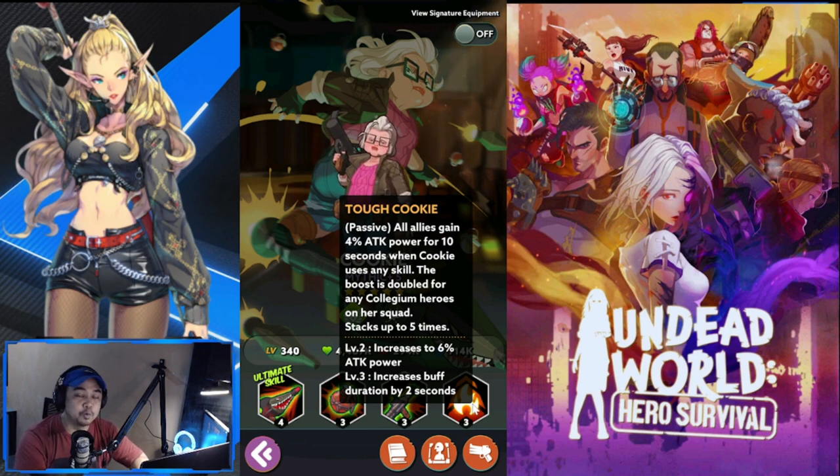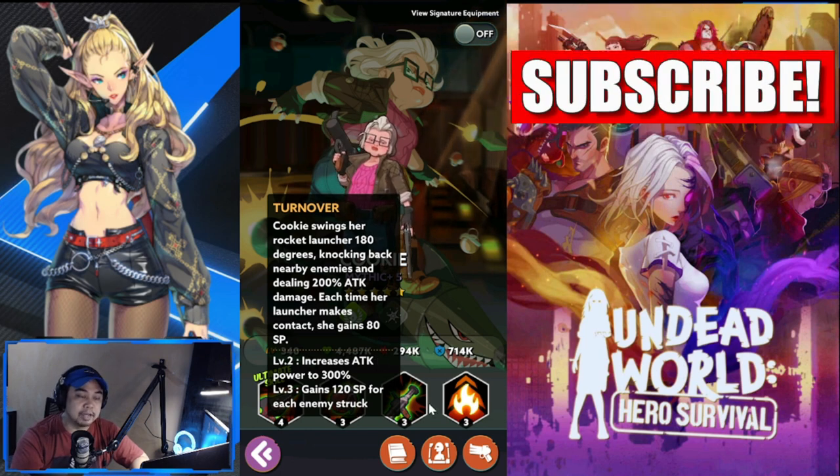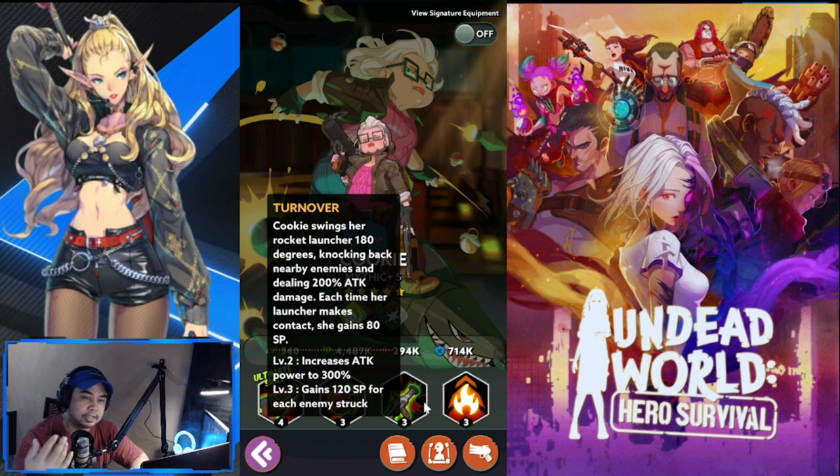Next is 'Turnover' — Cookie swings her rocket launcher 180 degrees, knocking back nearby enemies and dealing 200% attack damage. Each time her launcher makes contact, she gains 80 SP, which is one way for her to fuel her ultimate. This requires enemies to get near her, so if she's placed in the back she probably won't use this as often, since melee and tanks will be in front protecting her.